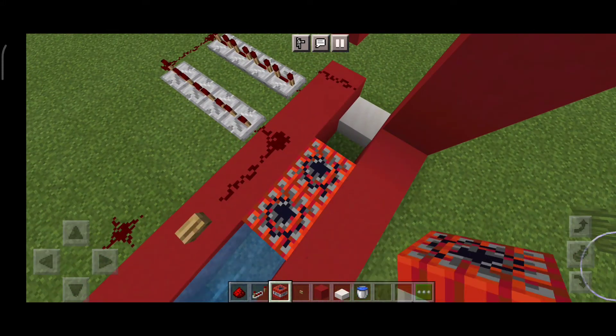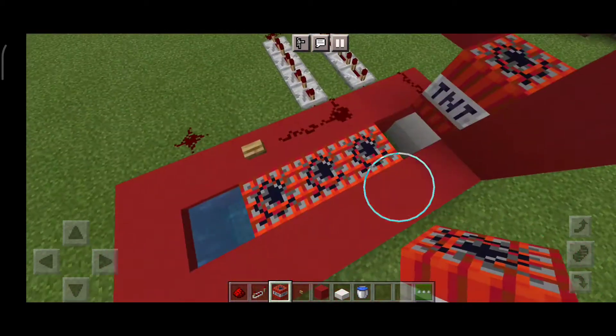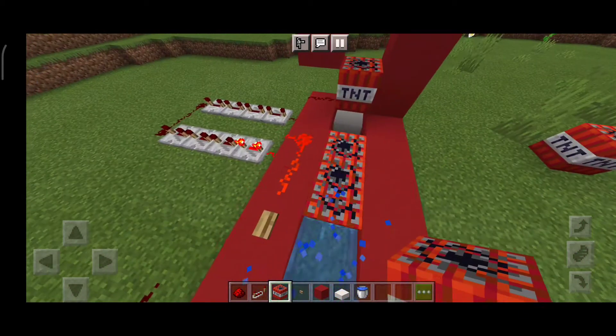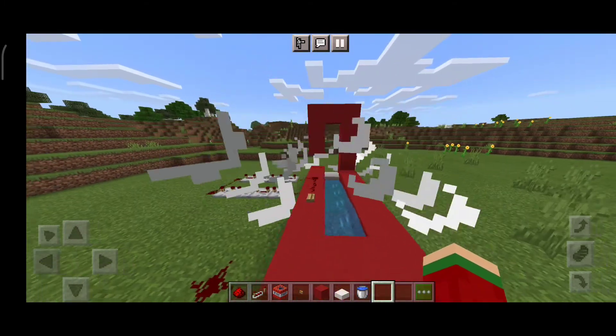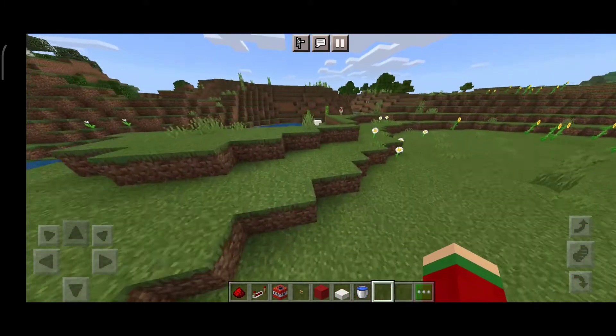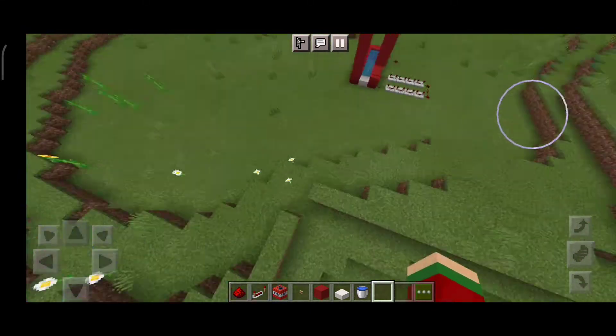Okay now place a TNT here. Now press that. Okay now place a TNT there. And now press our magical button. And now — SIGABABOOM! Oh, it landed. Sorry, chicken — you just got combusted.